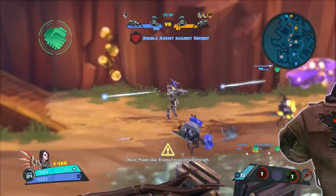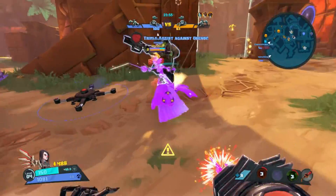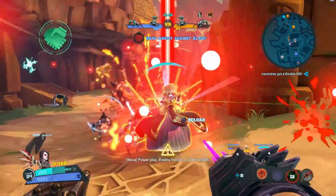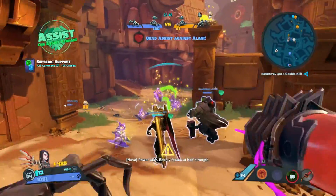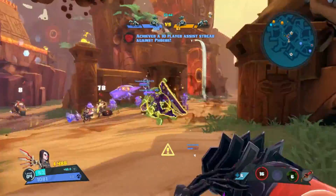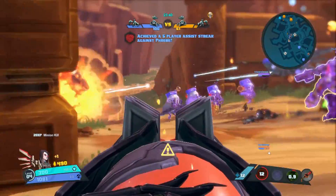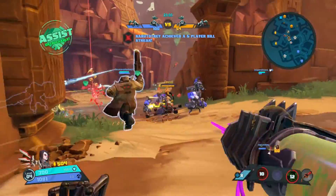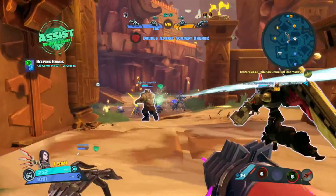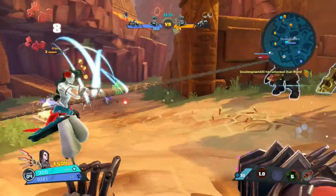Her basic weapon is the Insta-Stix Injector. She hip-fires when you're just pressing R2 by itself and it has a 14-round magazine before she has to reload. If you hold L2, she will aim down the sights and snipe opponents from a distance — identical to Marquis, actually. When she scopes in, she deals 75% more damage each shot.